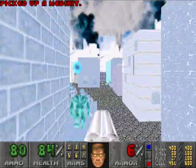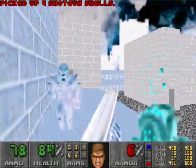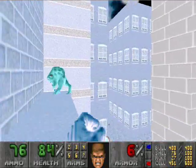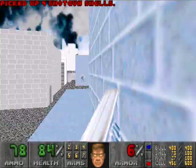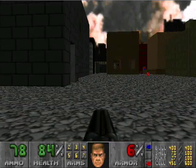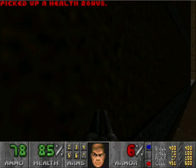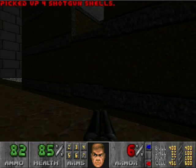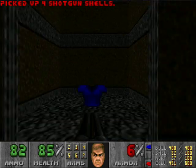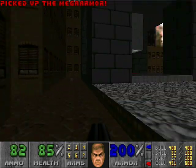We get medikits here. What I should have been doing is taking it to that other area. Either way, we're going to go to another secret back here — there it is. Just press on the wall until you find it. In here, we get a Mega Armor and another secret.